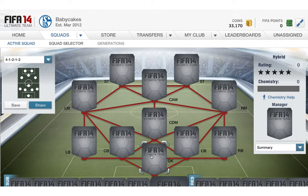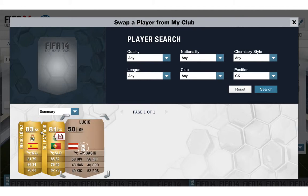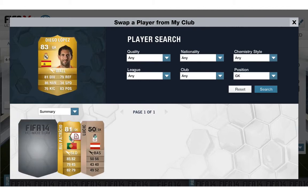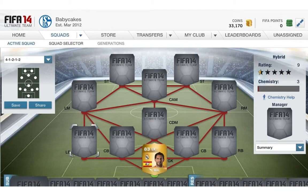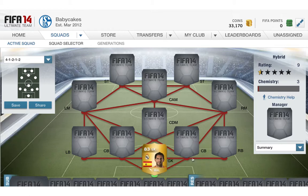So goalkeeper — we have Diego Lopez. Not bad, pretty sick. I've applied Wall On to him. I think that's what it's called. 86 handling and 76 kicking, 79 reflexes and 83 positioning.